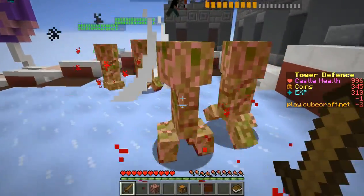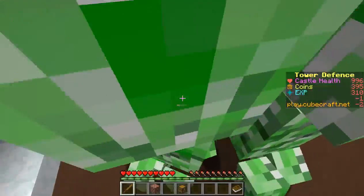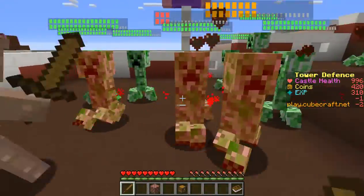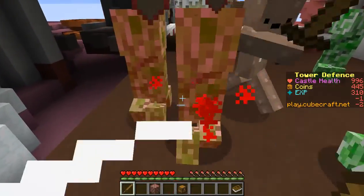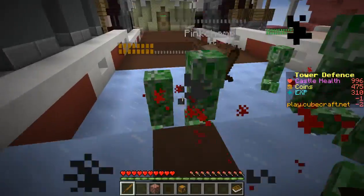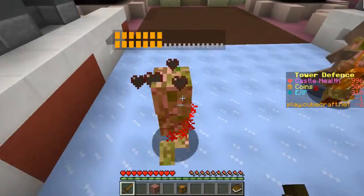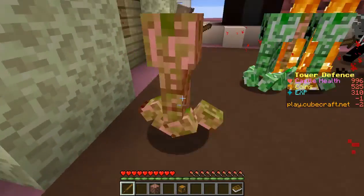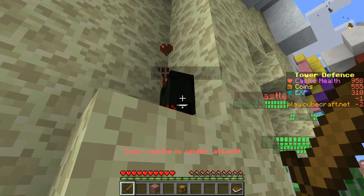I think that's a speed spell the enemy team just dropped in. I'm sorry creepers that I have to do this to you, but I gotta defend my base. This isn't going to end up well. Yep, this is going to end horribly — that one went inside the wall. Can I still attack him? Oh well.